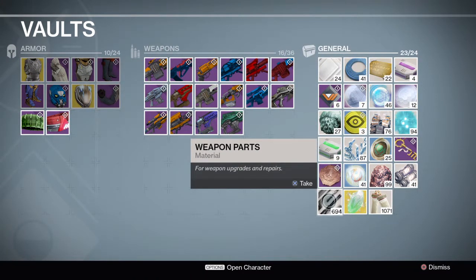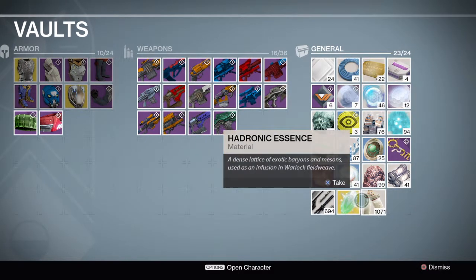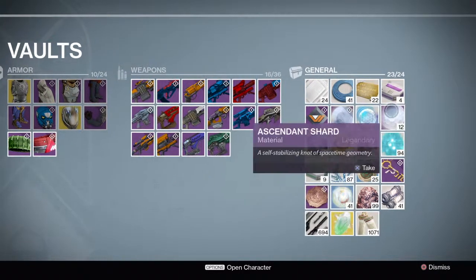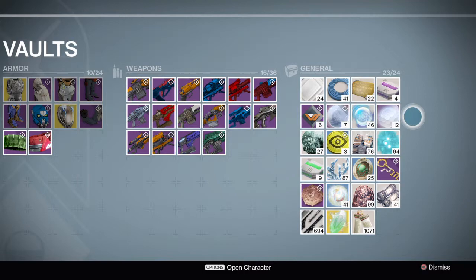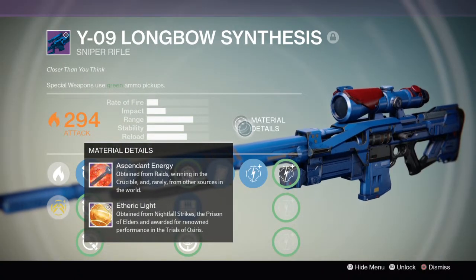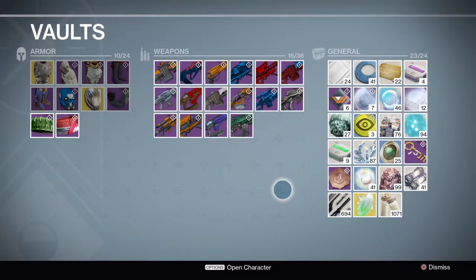Weapon parts — obviously used to upgrade weapons. You will have a lot of these at some point. This is hadronic essence, used to upgrade exotics and warlock gear. This is ascendant shards — those upgrade gear. You can also get ascendant energy, used to upgrade weapons. And you will never ever have enough of those — that's a real bitch. But these, at some point, you will have too many of as well.